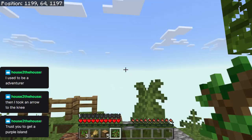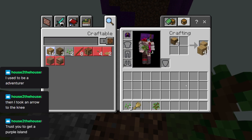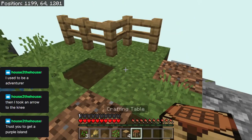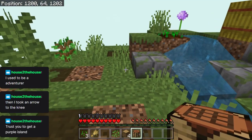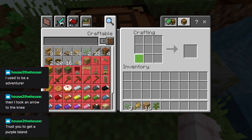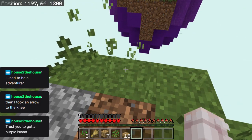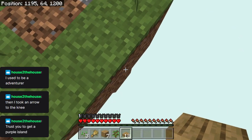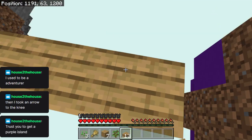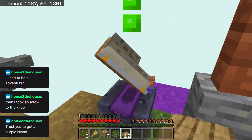We've got fast tick speed on, so trees will disappear quick — all them leaves. We've got to get across there to get to our quest book. I can vaguely remember this, but it has been a long time. Let's get across there as safely as we can. We've got to be very careful with this island — no water around here, otherwise we'll flush this thing away.